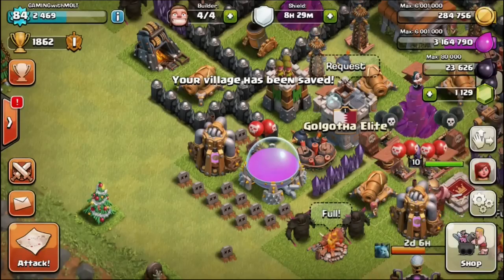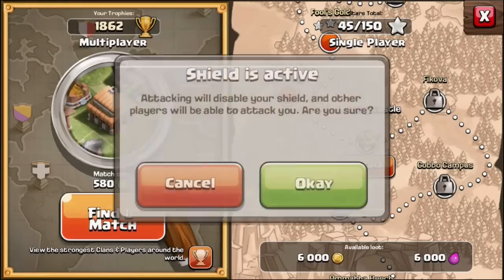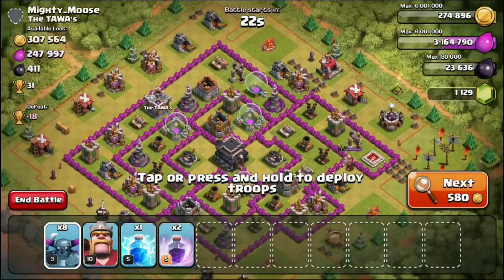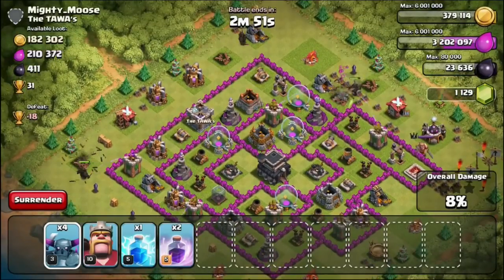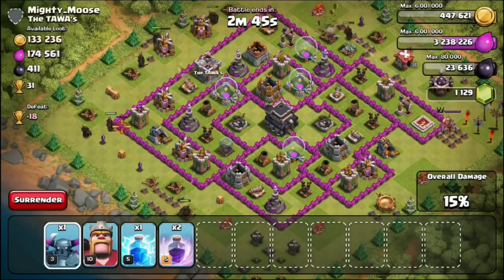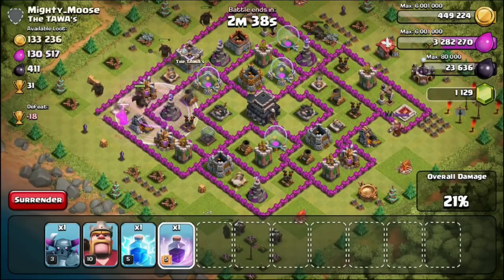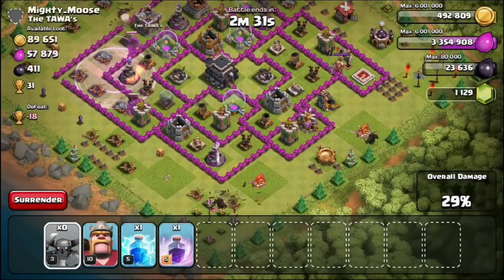Let's go ahead and attack - we're grabbing these PEKKAs and sending them out on duty. Look at that loot: 547,000! That's a perfect base to Barch, but let's see how our PEKKAs do. They're slow and have to travel a lot, so we're going to spread them out and let them collect toward the top because there are a bunch of mines and pumps up there. We broke the wall right there, so we're getting three PEKKAs inside. Dropping the Rage Spell on them to get them going!